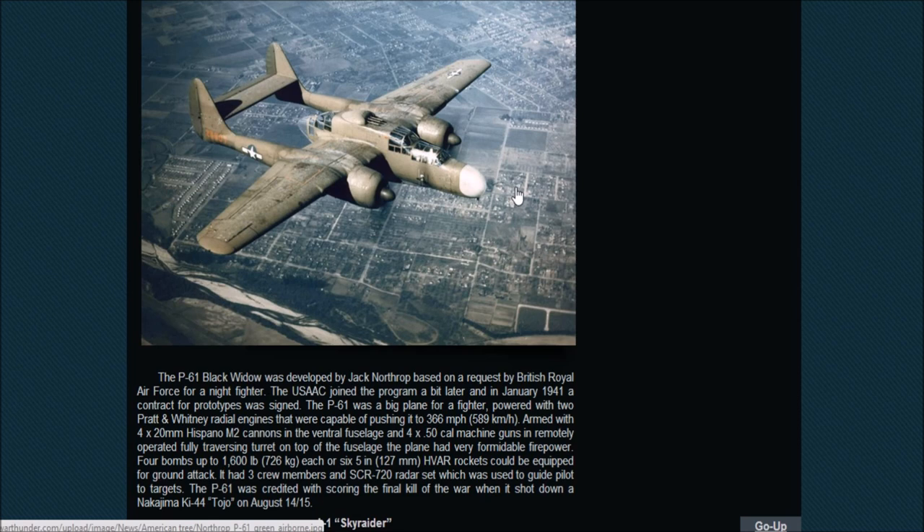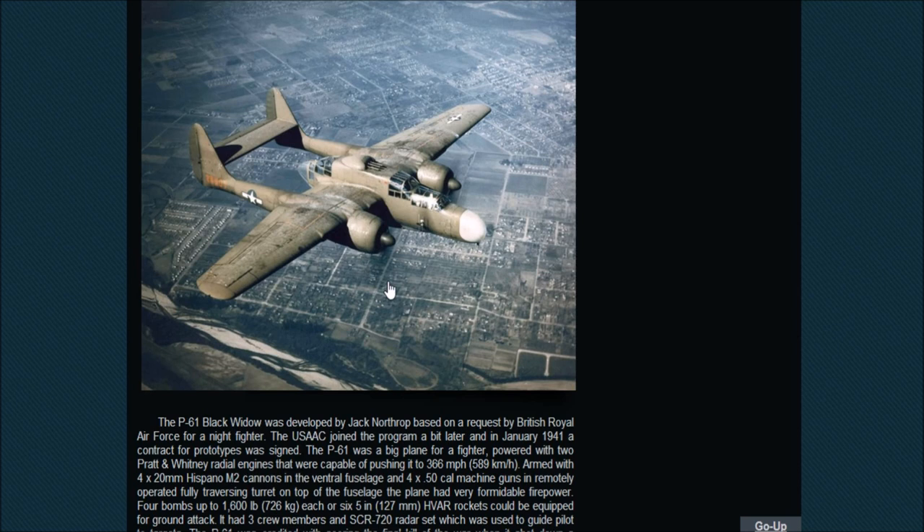The P-61C would be quite a fast aircraft and would definitely be good in the higher tiers, especially with so much firepower at such high speeds — 400 miles an hour with four 20mm cannons plus four .50 caliber machine guns in the turret. The AI gun is already quite powerful in game, so this would make the turret even more dangerous. It would be very hard to take down from the front. This would definitely be a welcome addition to the game and make it easier to take down bombers at higher tiers.